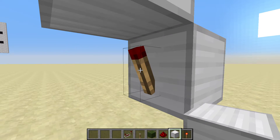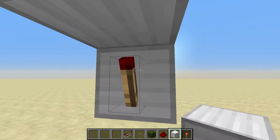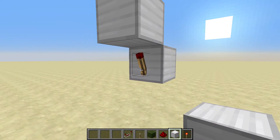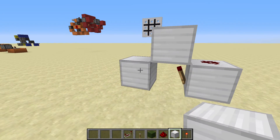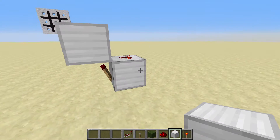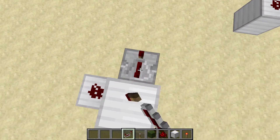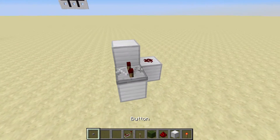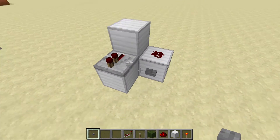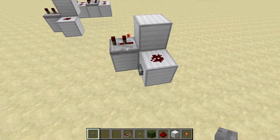It will not be powered again until it gets a block update — I did not know that. So basically you can break this block and it'll give a block update. I took advantage of that and made this pulse extender. It's really simple.